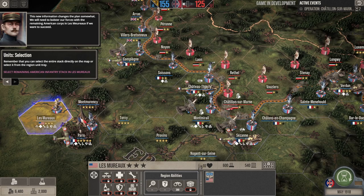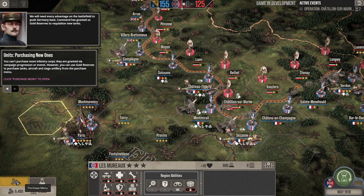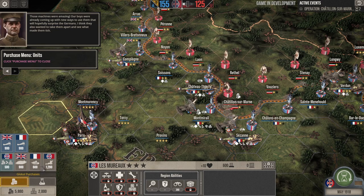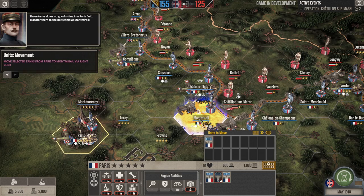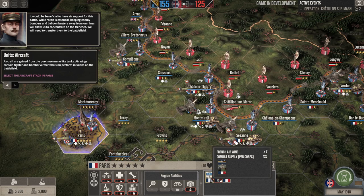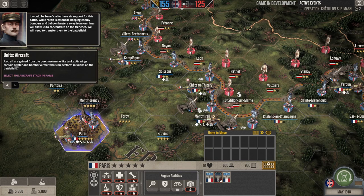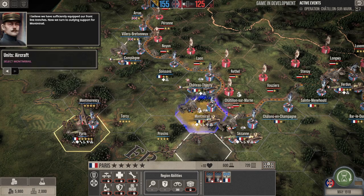Now we take the remaining American units and move them to reinforce, then go ahead and purchase a new unit. You spend gold down here to buy new units — we're going to buy French tank battalions. Aircraft are also gained from the purchase menu like tanks; air wings contain fighter bombers. Select the aircraft stack in pairs and move them to Montemarial.